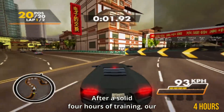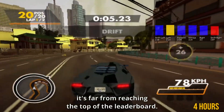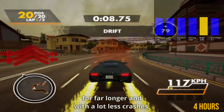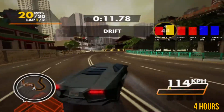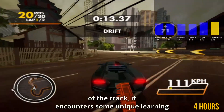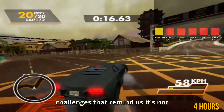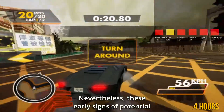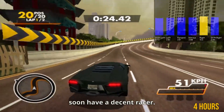After a solid four hours of training, our AI is showing some promising signs, though it's far from reaching the top of the leaderboard. It's learned to keep its wheels on the road for far longer and with a lot less crashes, which is a definite step in the right direction. However, as it progresses to the new sections of the track, it encounters some unique learning challenges that remind us it's not quite ready to claim victory just yet. Nevertheless, these early signs of potential are pretty exciting, as it looks like we could soon have a decent racer.